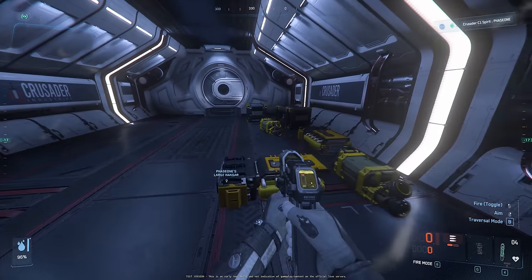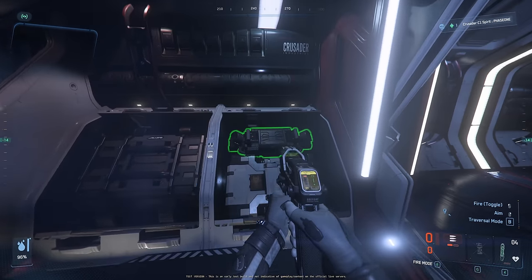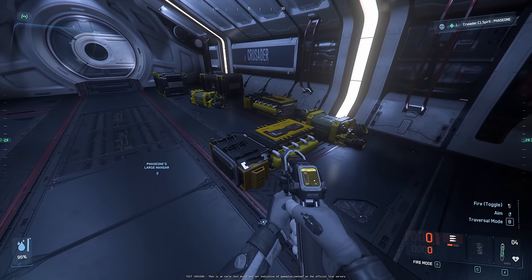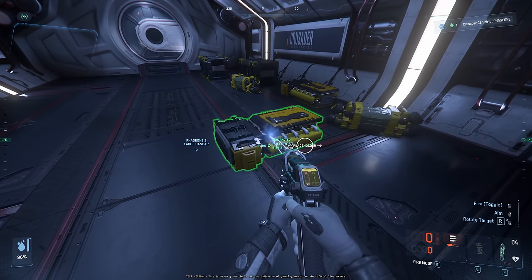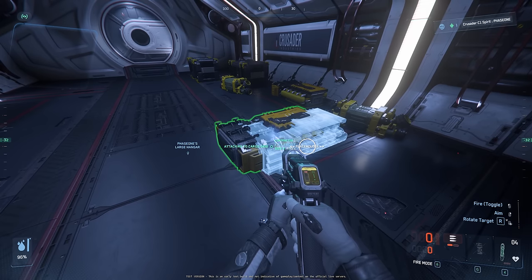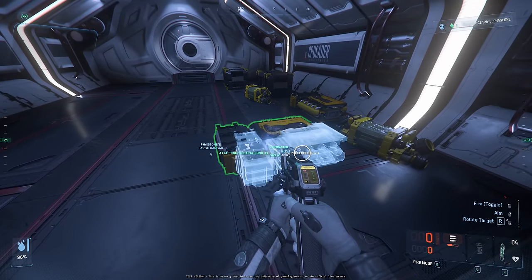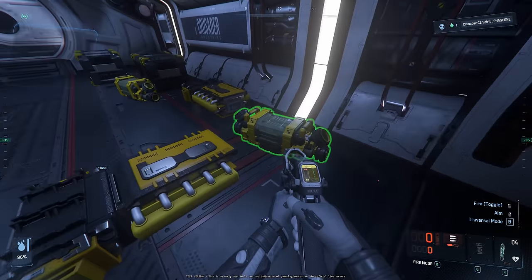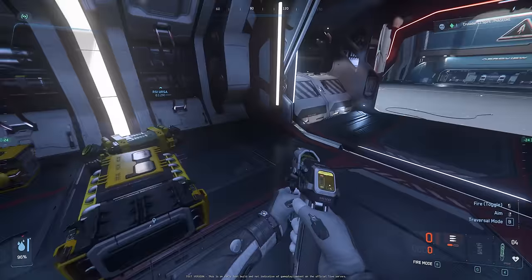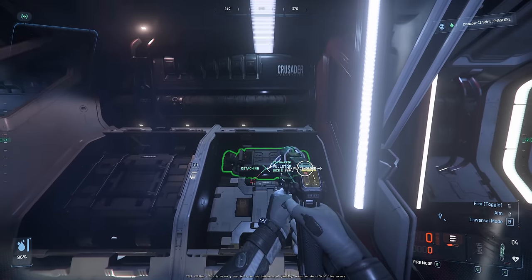Let's start off here. If you highlight an item, it doesn't tell you what type of item it is. I know that this is a cooler, but new players won't know because it only gives you the name of the item and not exactly what it does. I know this one is a shield generator.